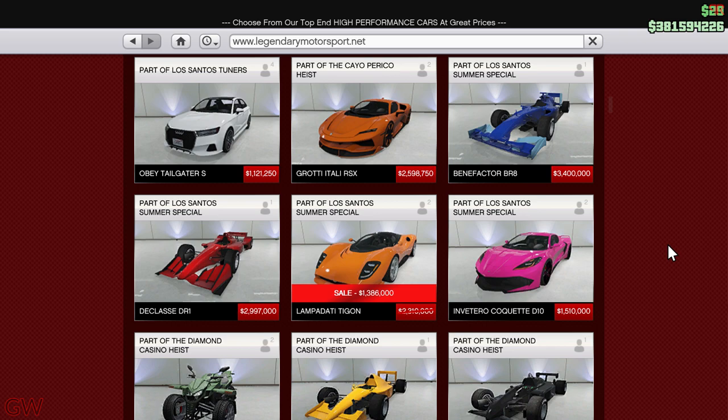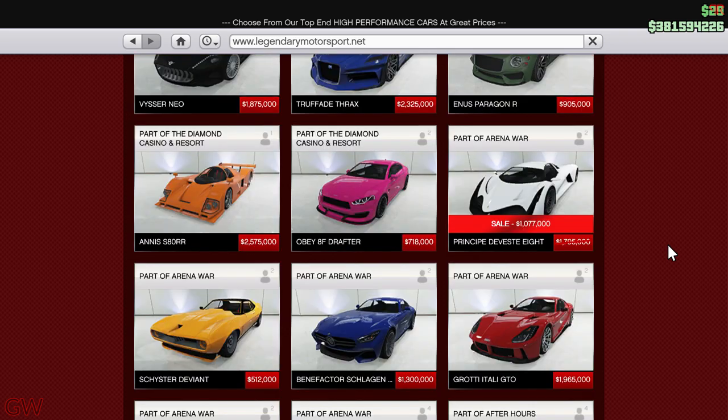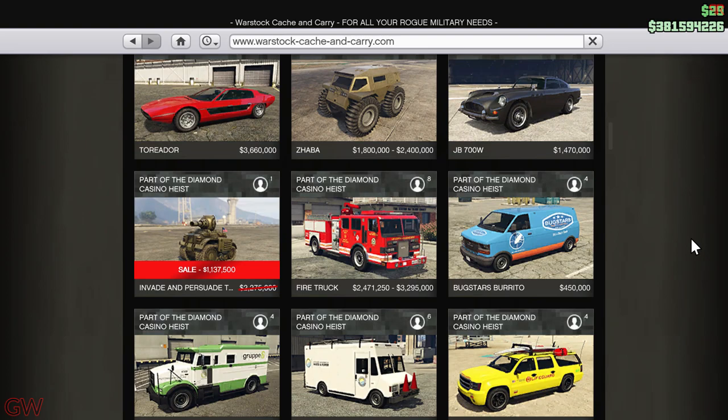The Principe Deveste Eight is also on discount in the Legendary Motorsport website. Moving on to the Warstock Cache and Carry website, the Invade and Persuade RC Tank is on discount this week. This was actually free for us as a festive bonus about two years ago — I got mine completely free.